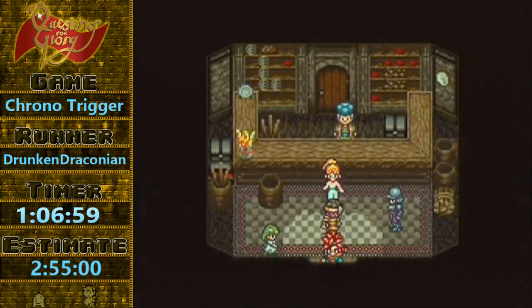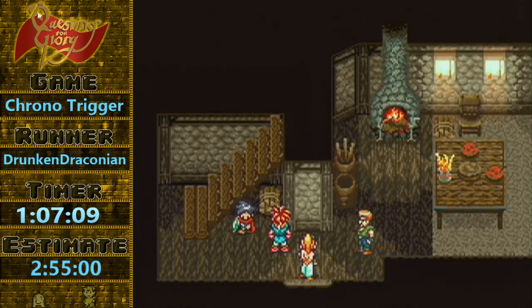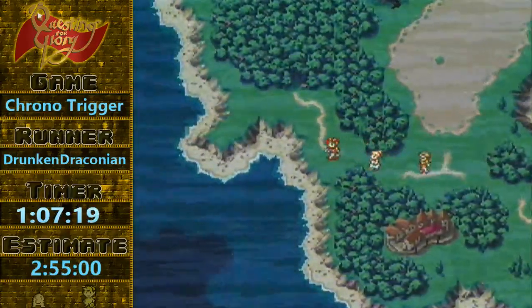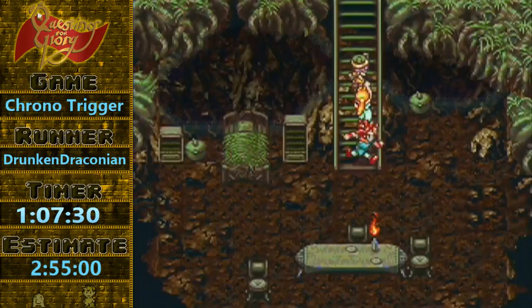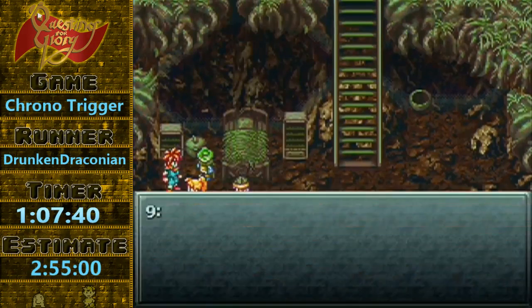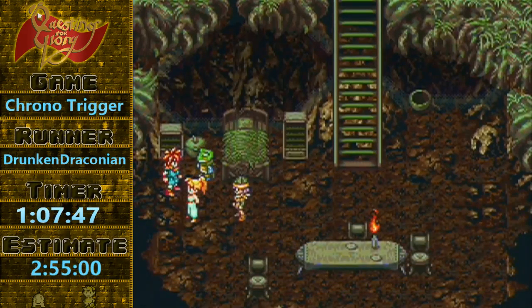I'm still holding out hope that I can get a better Magus fight using Berserk on Frog and Luca instead of Robo. I have a script which is about as quick as the current fight. But it's a little bit more dangerous, so we're not going to be doing that today unfortunately. So let's see if we can get some good moonwalks here.